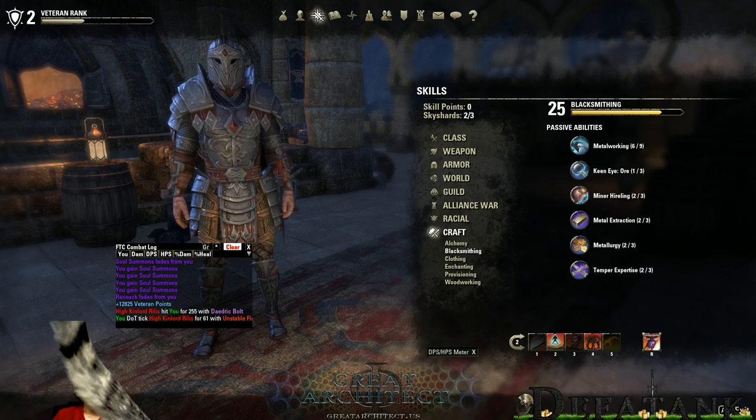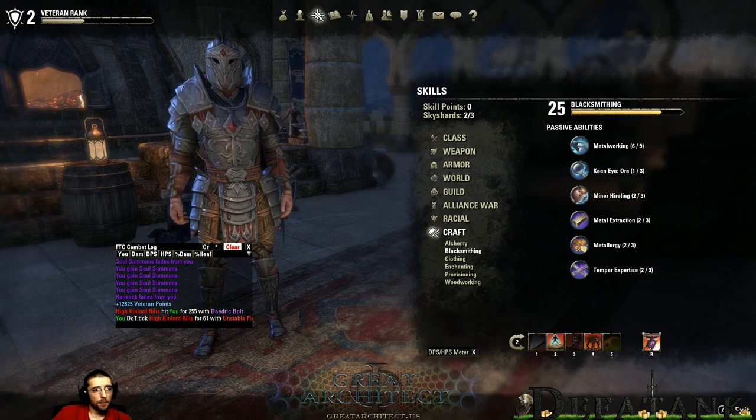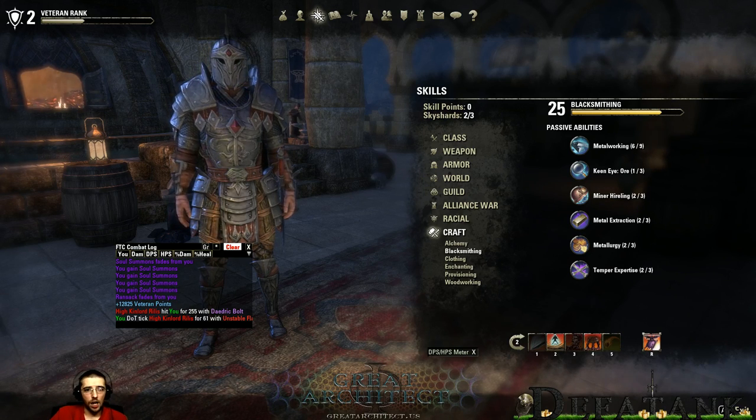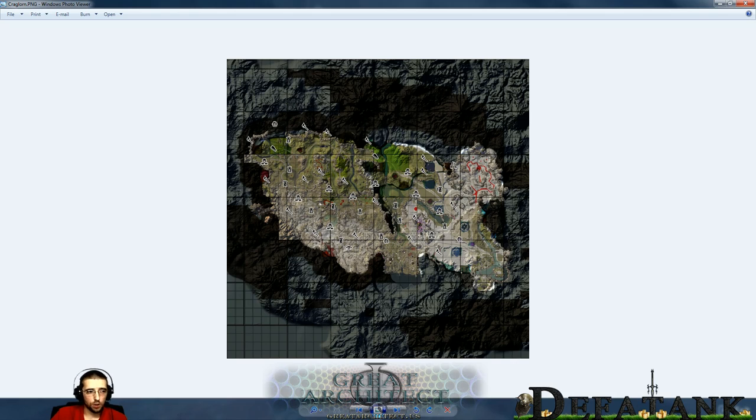Now onto the main points of episode 13. Adventure Zones — something a lot of people are really interested in. The adventure zone coming to Elder Scrolls Online is called Craglorn. It is two-thirds the size of a normal zone — about 66%. So if you looked at Deshaan, which is a normal zone, Craglorn would be about 66% the size of Deshaan.